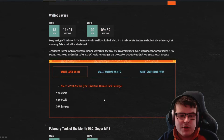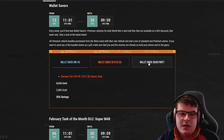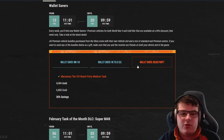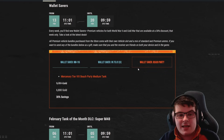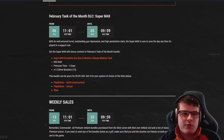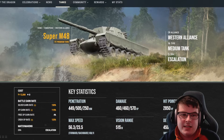The wallet saver this week is the NM 116, a post-war era vehicle at 6,000 gold. You also have the German tier 8 heavy tank, the VK 7501K, as part of the weekly personal offers — three bundles at a 30% discount. The February tank of the month is the Super M48, a Western Alliance medium which can earn quite a lot of silver in Cold War if you're after income.